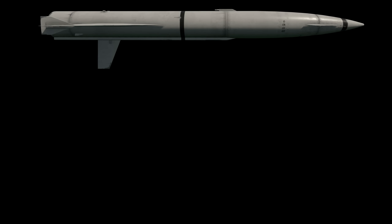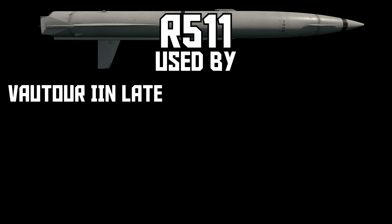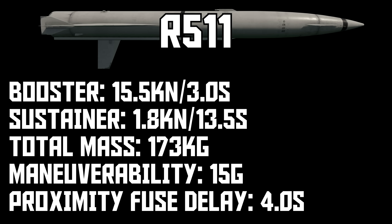Next up we have all of the big missiles, starting with the R5-11. You only find this on the Vautour II in late. This absolute museum piece of a missile dates back to the year 1957. Naturally, for a missile that old, it's hot garbage — it's very, very slow. Maneuverability actually isn't as bad as you might think; it can pull up to 15G as opposed to the 12G it says on the stat card, and it can do some sharp turns, but it's so incredibly slow it can't hit maneuvering targets.